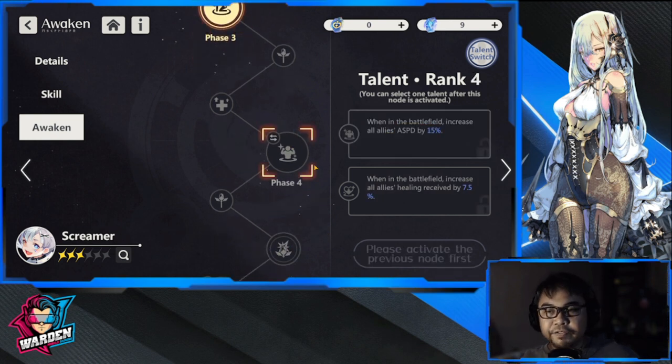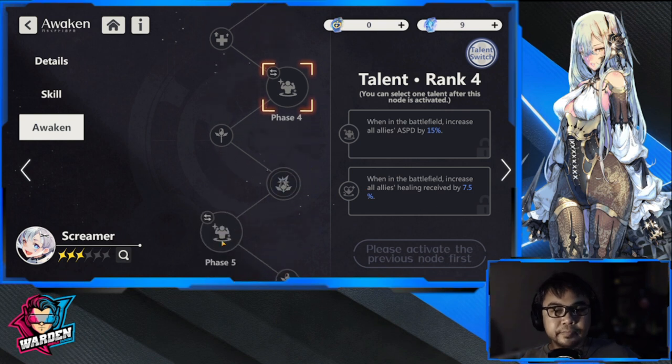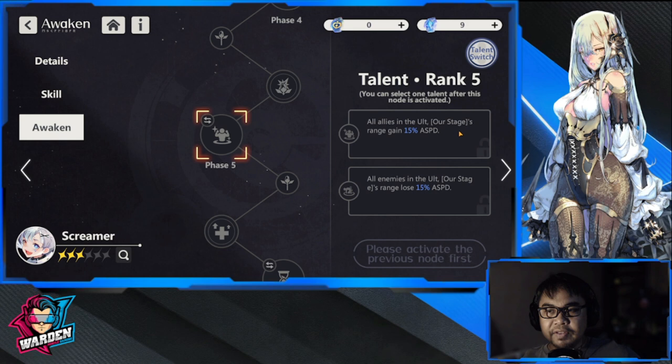Phase 4 increases all allies' attack speed by 15%, which nicely complements your Phase 3 choice. There's also another option that's further along for healing. Phase 5 gives an attack speed increase for your team or a loss of attack speed as a debuff on enemies. I'd generally go with the attack speed buff for your team.